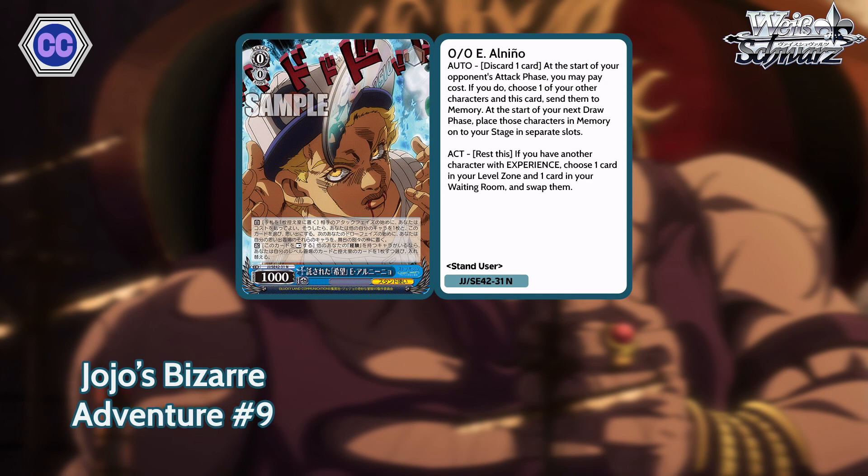For our number 9, we have level 0 Emporio. His first effect: at the start of your opponent's attack phase, you can discard a card to choose one of your other characters and this card, send them both to memory. And then at the start of your next draw phase, place those characters from memory onto your stage in separate slots. The second effect: you can rest him, as long as you have another character with experience, and then choose one card in your level zone and one in your waiting room and swap them. The second effect is useful for experience builds, but the first effect is really why he's our number 9.